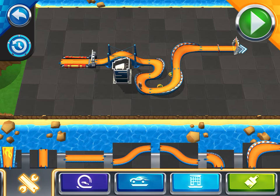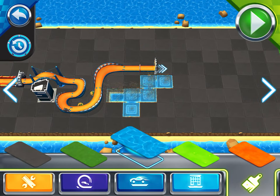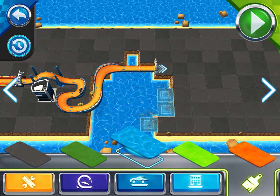Alright, final upgrade! You ready? Voila! Terrains! Painting terrains is like painting with your fingers! Tap on a color in the tray to select it, then swipe your finger to paint!